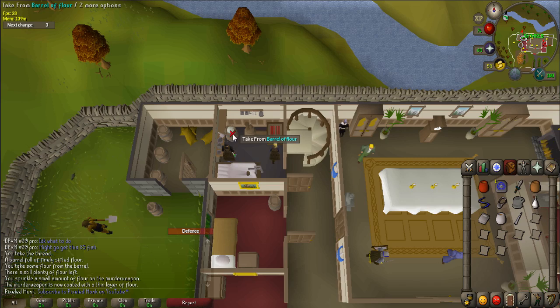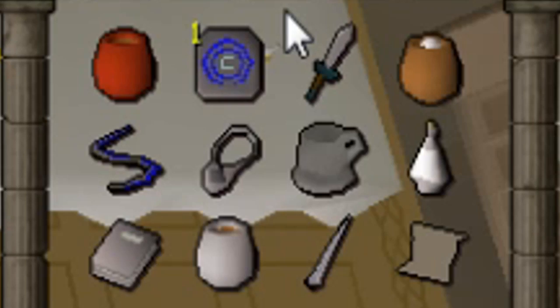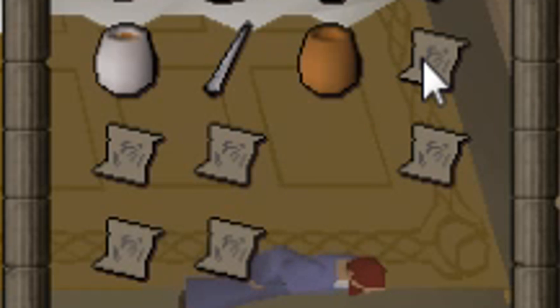Go back inside the mansion to the kitchen, which is located in the northwest corner, and fill your pot with flour. Use the filled pot with the criminal's dagger to dust it, and then use the dagger with the flypaper to get a fingerprint. Follow the same steps for each of the silver items you have. Once complete, use the first flypaper that contains the criminal's fingerprint with each of the other flypapers to find a match.